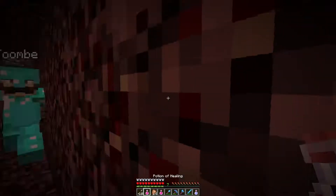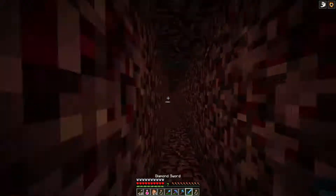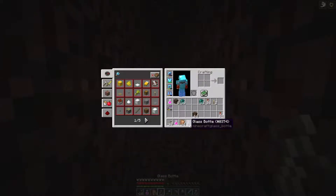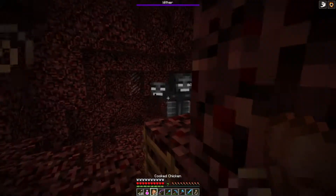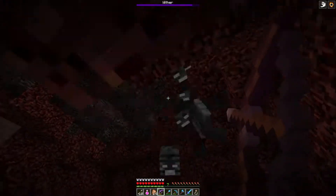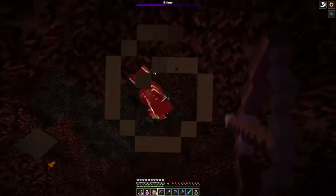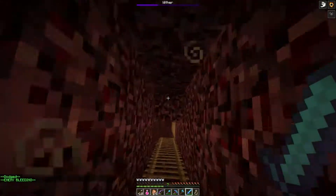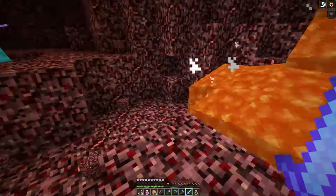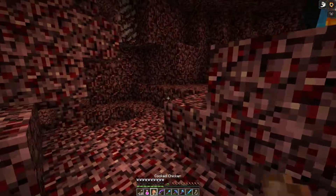Then things got a bit intense — I was collecting wither skulls and getting nether stars and an accident happened. I died, got hit by a wither that was stuck in bedrock but got loose. I needed help, and our good friend Tomi came to the rescue. He gave me a fire resistance potion and regeneration potions. We checked my gear — protection 4 armor — and prepared to fight.